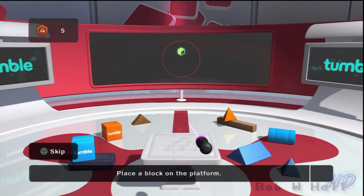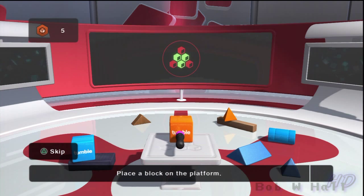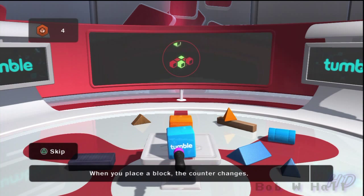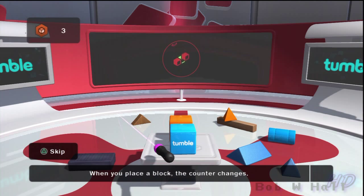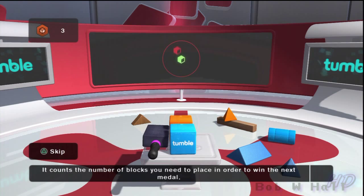Try placing a block on the platform. As you place a block, notice how the counter in the top left of the screen changes. This counts down the number of blocks you need in order to win the next medal.